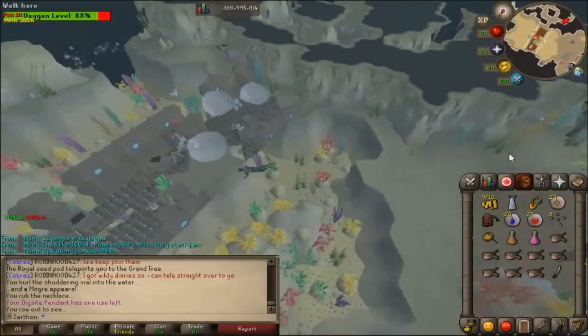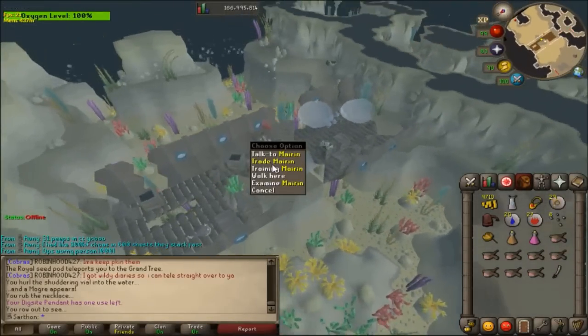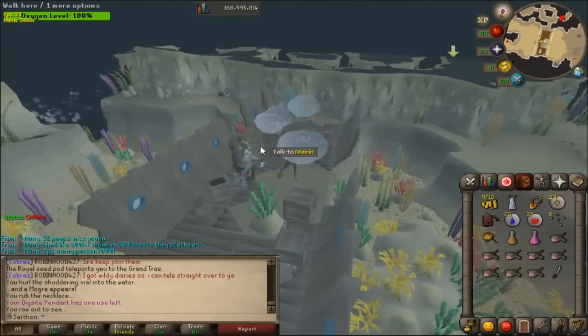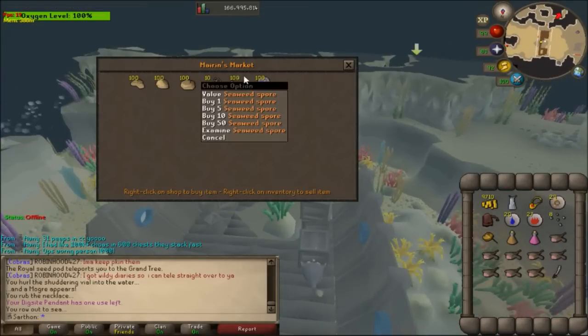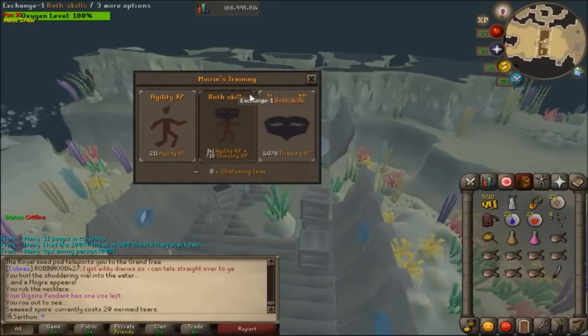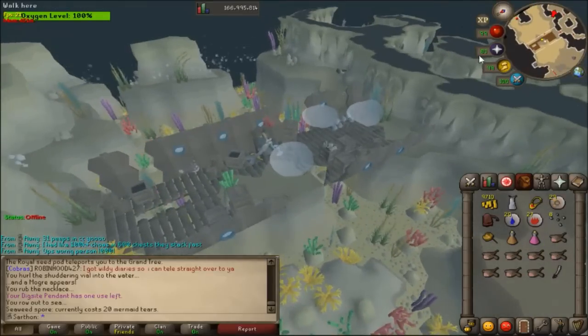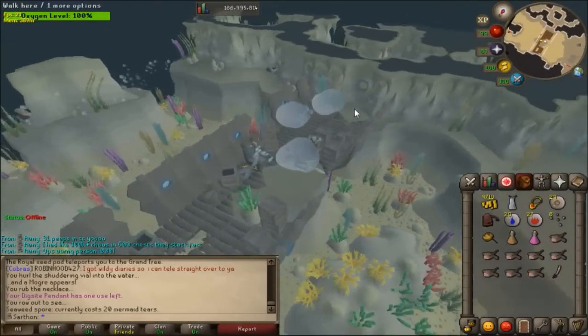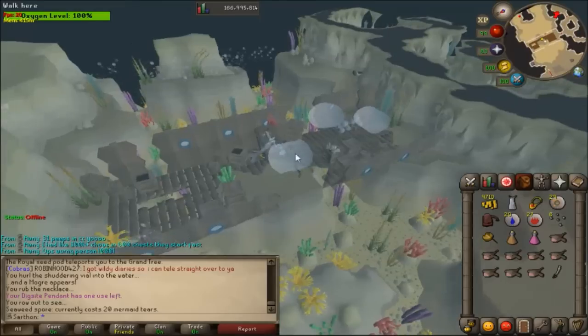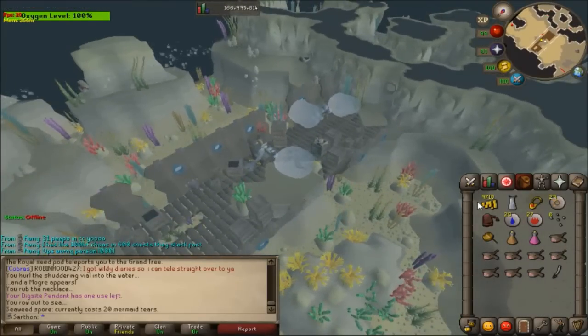Northeast is where you're not allowed to have your helmet. You can have your helmet with 100% breathing back near the patches, but go ahead and use one of these breathing pools and it'll bring your oxygen level back to 100%. Here is where you can trade with the mermaid NPC — you can get fossils and seaweed spores there. That's where you trade 20 mermaid tears for seaweed spores.